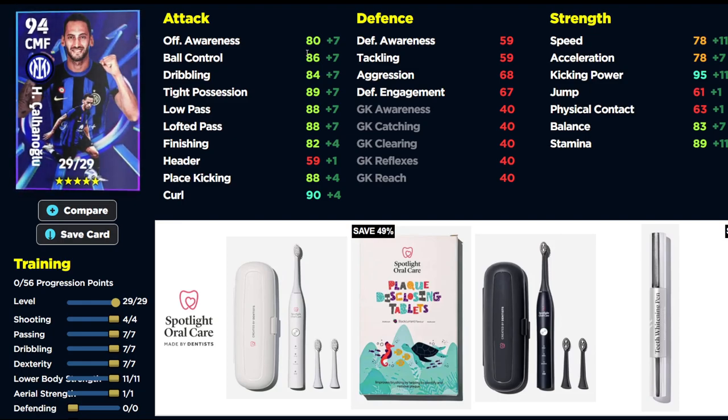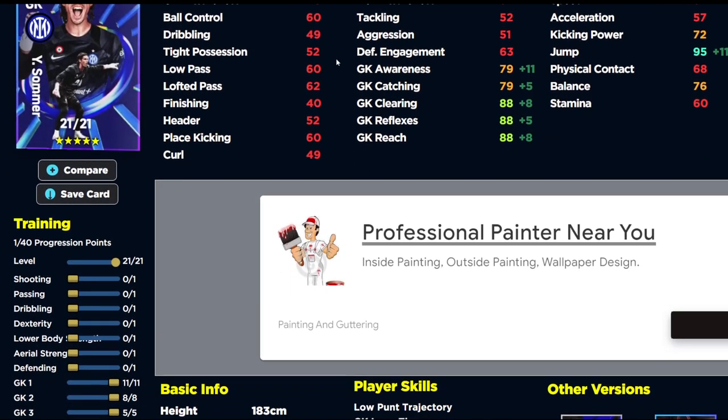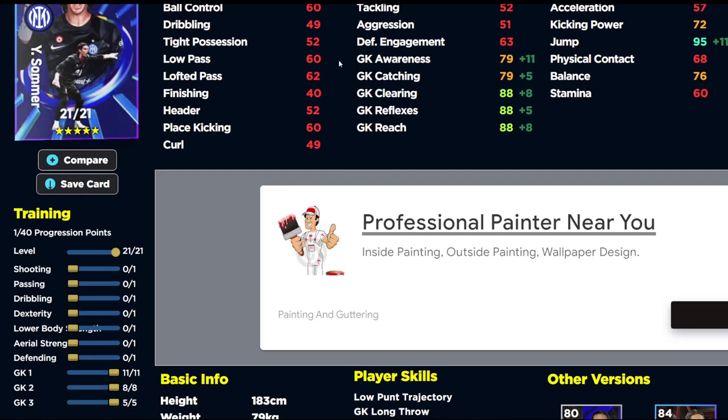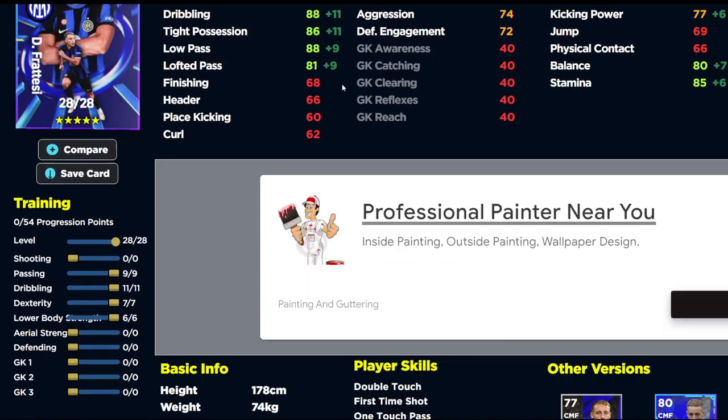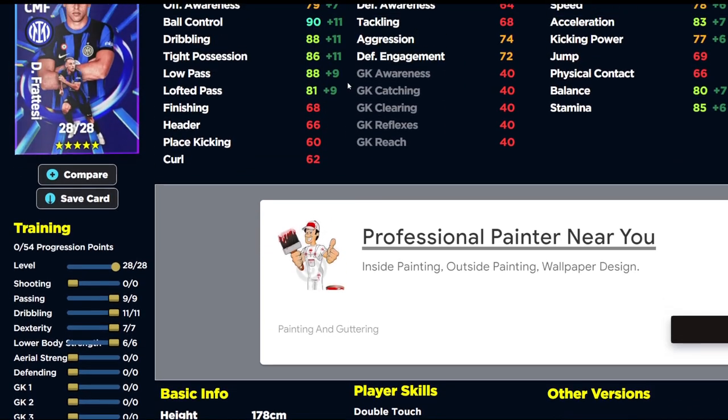Calhanoglu is just a demon attacking midfielder. I wouldn't play him centrally because he has no defensive capabilities whatsoever, but he's got good everything else. For Sommer, the build is 11, 8, and 5 — you can see he's going to have 90-plus in three of those stats, with 95 jump going to 98 with the boost.